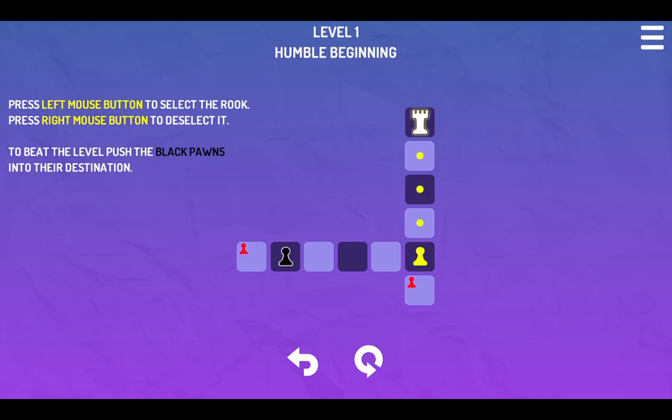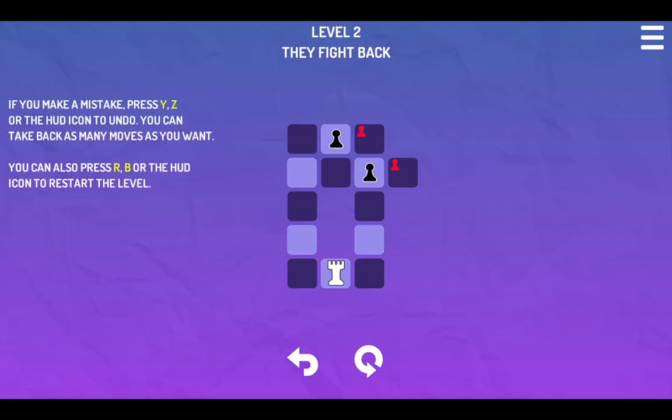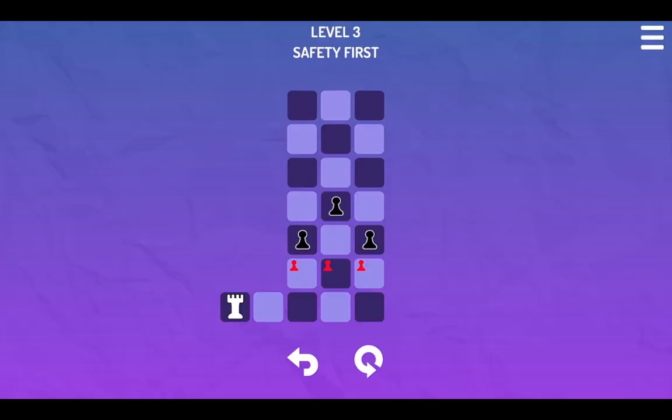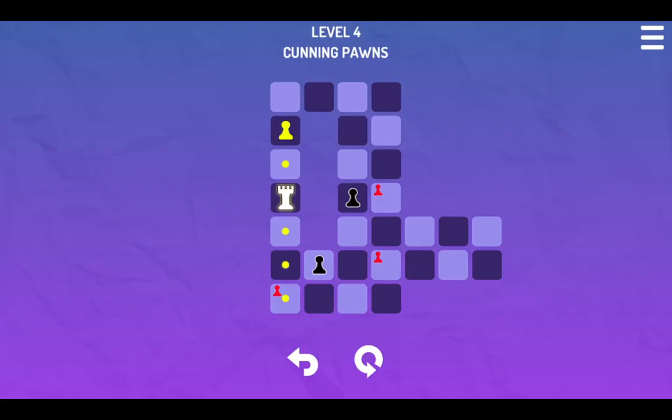Left mouse to select the Rook, and we can push the pawns toward their destination. Apparently not pushing them. Can I get caught? Yep, I can, so I can't allow that to happen. To push it here, and then push that, and if it's without the Rook dying, it looks like we have to push against here, and maybe again until we can do this. I don't know if there's like a min-move count, but we can do that, and it seems like we just push it. So that is more of a Sokoban aspect, that we can just push them like that.